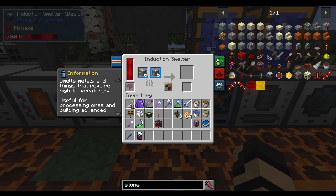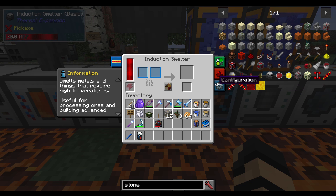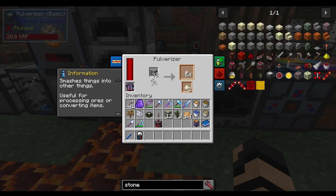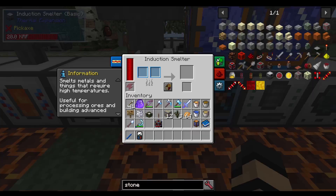Now we have an Induction Smelter. It looks a bit confusing at first. I've got a bunch of gold ore in both slots for a reason. It is a way of replacing — but not entirely — your pulverizer setup. The pulverizer puts in some ore and gives you a good output of some kind of reduced material, or an increase in material, depending on what you put in there, with a secondary output chance. The induction smelter will actually do a little bit better than that, but makes use of the pulverizer.